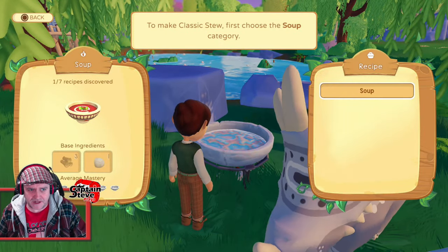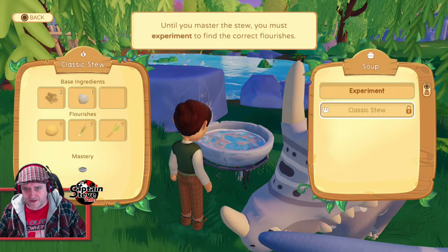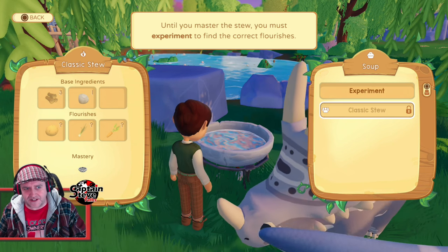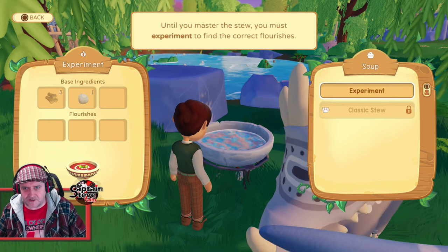So we're going to heat up soup. Basic ingredients - it needs three wood and one rock, which I've got, which is great. It's still locked at the moment, so I can't do that, but it looks like I need potato, spring onion, and carrot, because they're all listed over there.